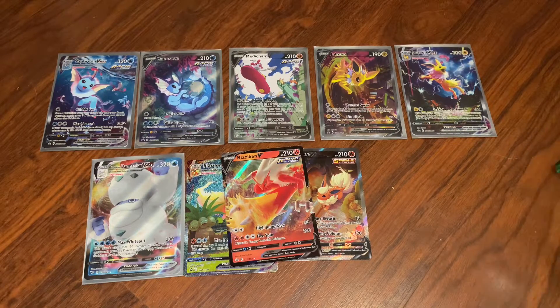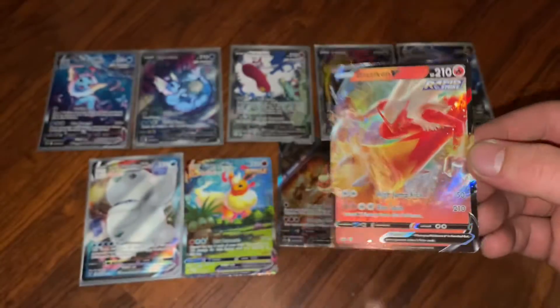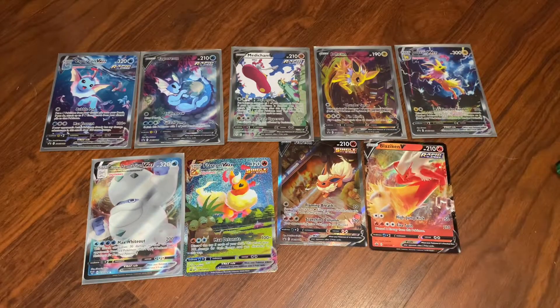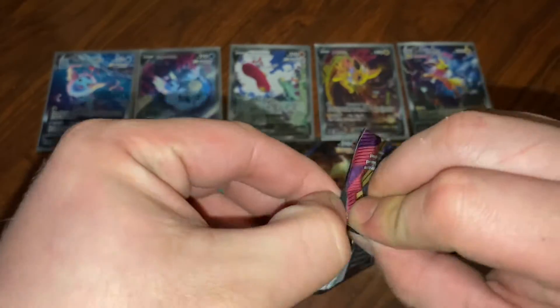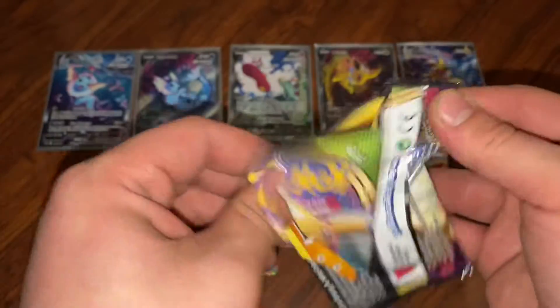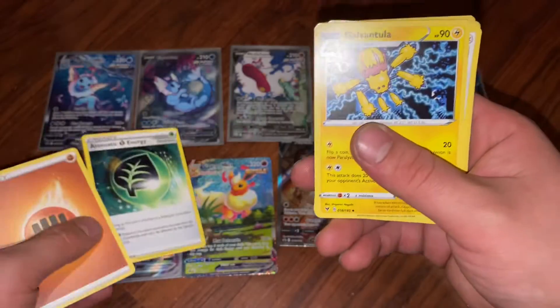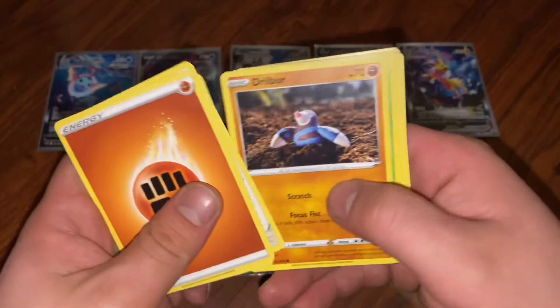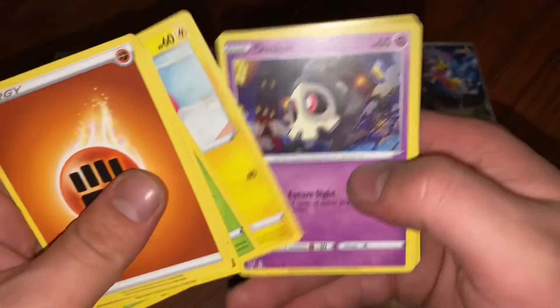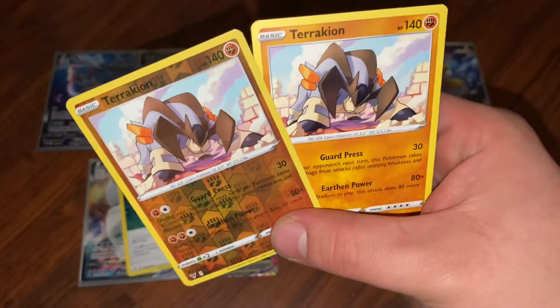That kind of hyped me up - I love Blaziken. Charizard's my favorite but Blaziken's up there. Now we're on to Vivid Voltage. Aromatic Energy, Galvantula, Swellow, Weedle, Voltorb reverse, and a rare Terrakion.